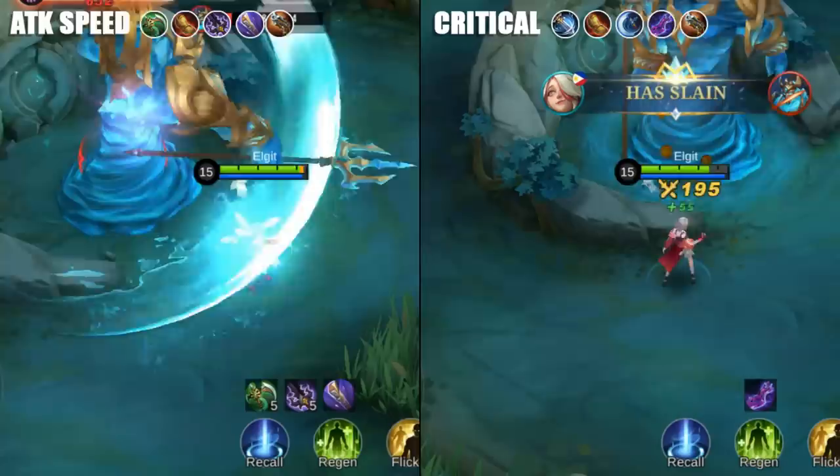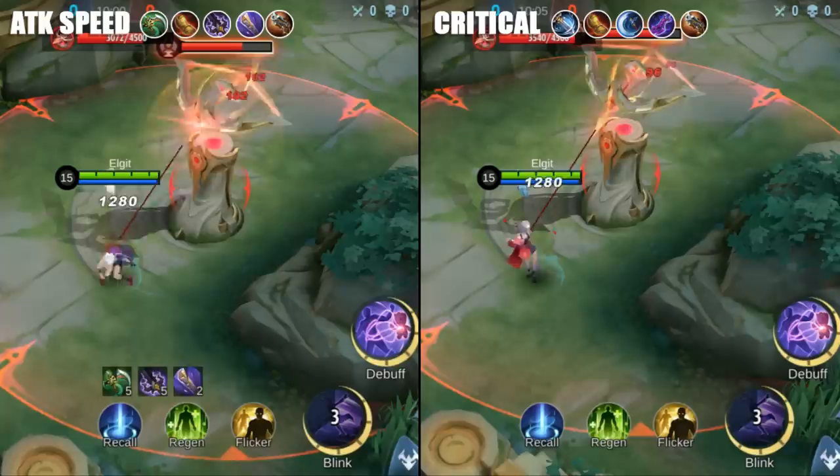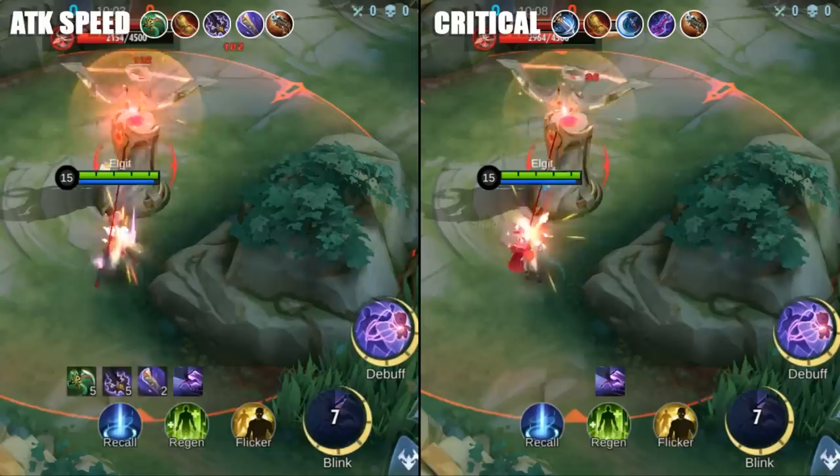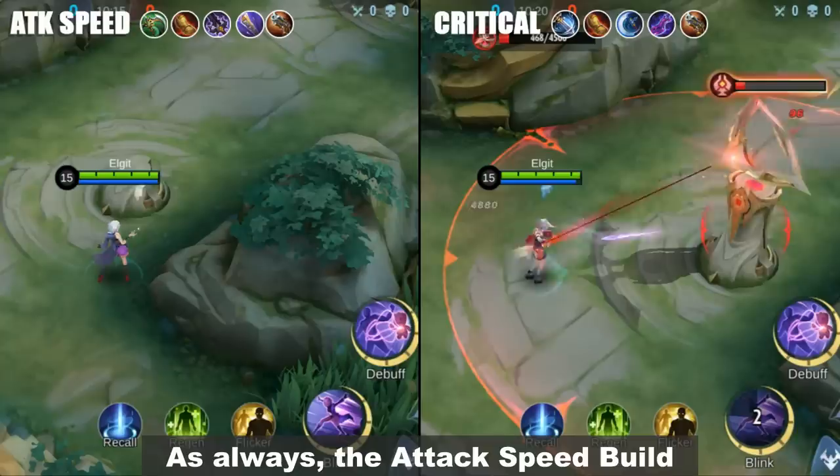This time, the critical build noticeably kills the Lord faster. But how about destroying the towers? As always, the attack speed build remarkably destroys the tower first.